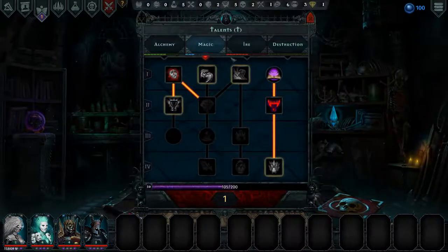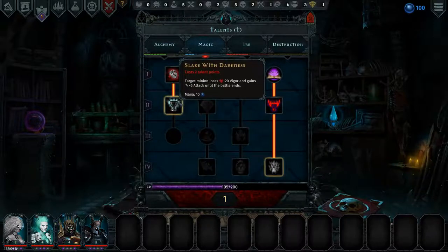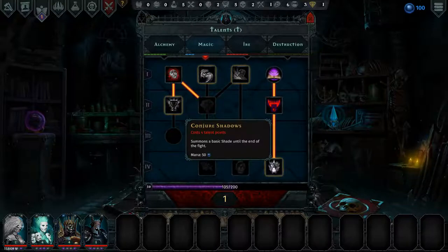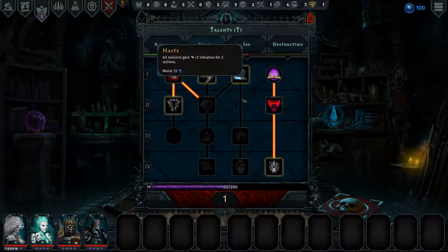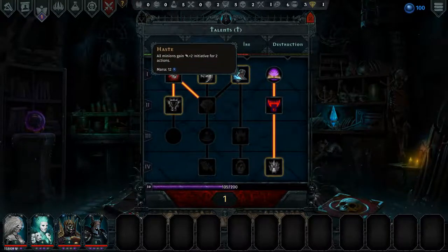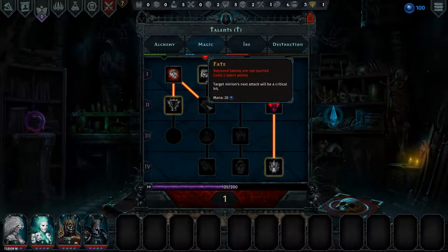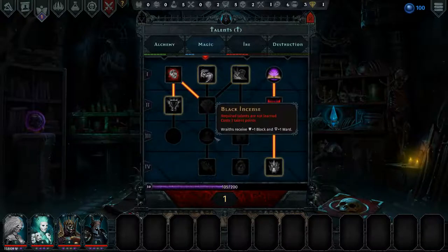We do have 1 talent point. I think I'm going to grab this haste, because that will also allow us to open up this fate out, which means target minions - next attack will be a critical hit. Which is pretty good.